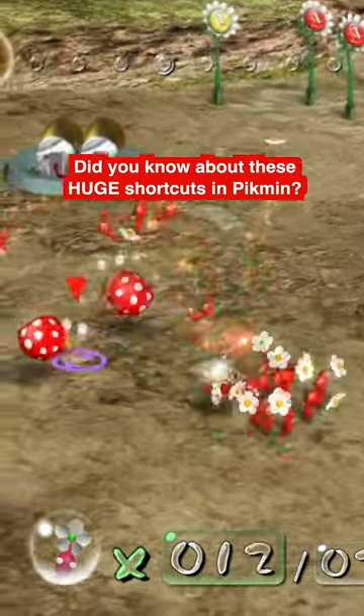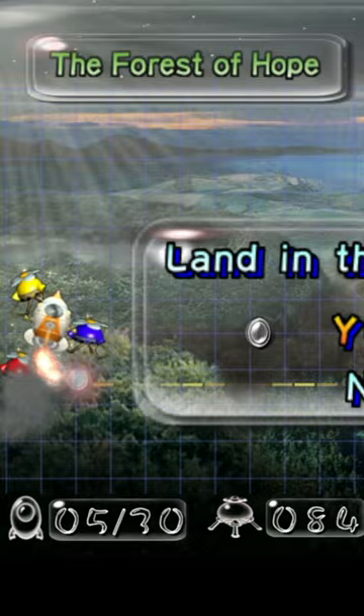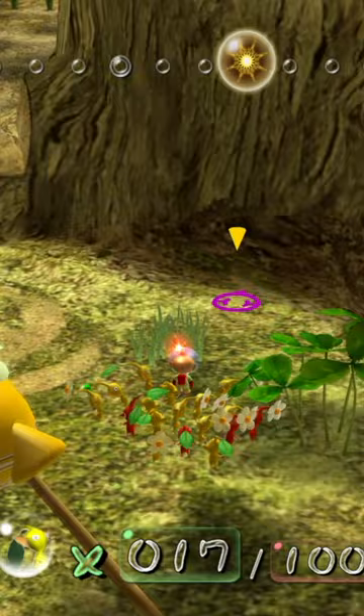Did you know you can clear the entire first map in the original Pikmin game without using a single blue Pikmin? There are three water-based obstacles in the Forest of Hope where normally you would need them, but I'm going to show you how you can bypass all of these using just red and yellow Pikmin.